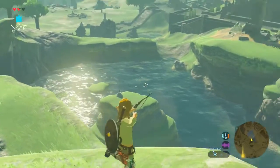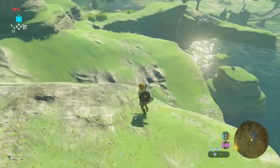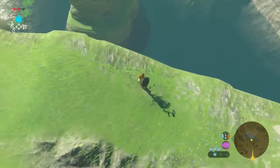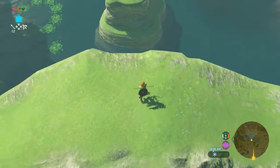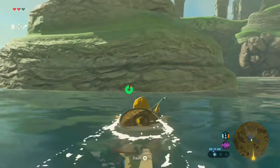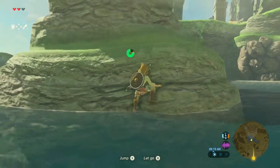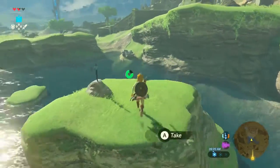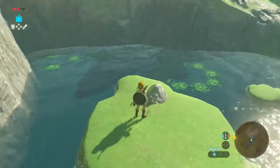Whoa! Is that the master sword? I don't care what I was doing - we're gonna go check that out right now. And we just fell like a rock into the water, but that's okay. Stamina is used constantly while you're swimming, which is interesting. Oh! Just a rusty broadsword.